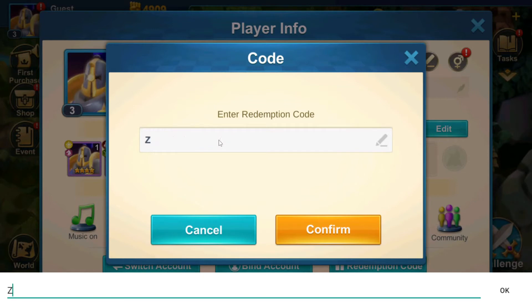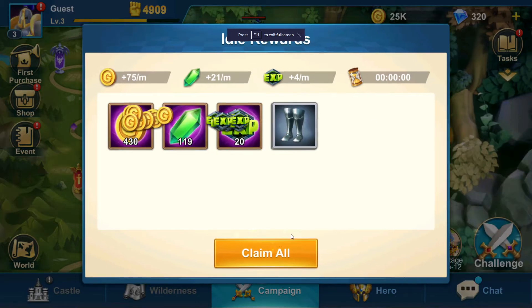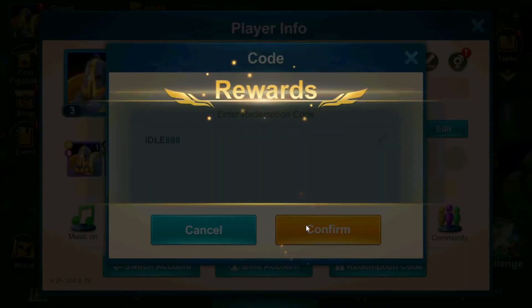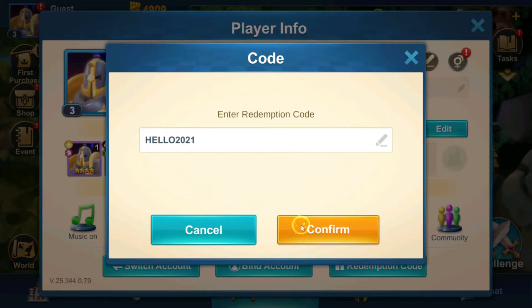The first code is ZH97B9W2. The code after that is Idle888 — then press confirm. The next code after that is Hello2021 — then press confirm.